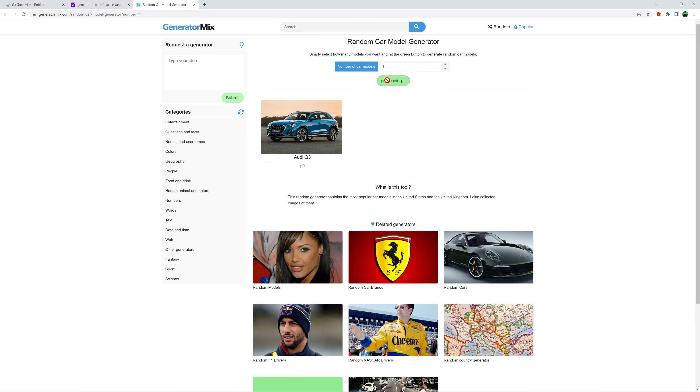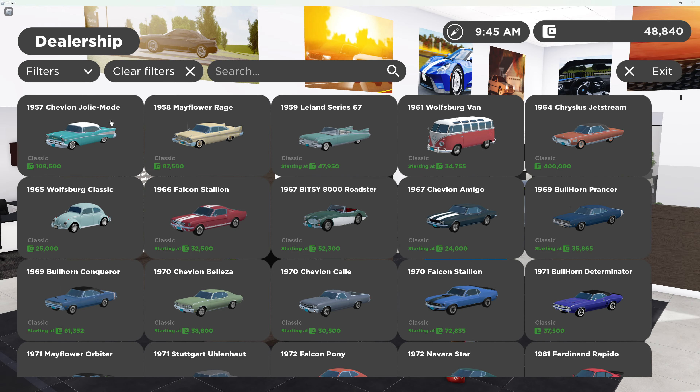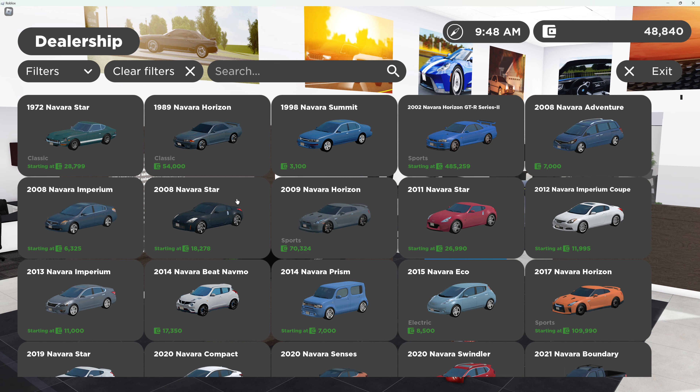So we'll start off with the first vehicle here. Going straight forward. Renault Cleo, not in the game. Vauxhall Coruscant, not in the game. Nissan Rogue. Okay. So I know the Nissan brand is Navarro, I think. Yeah.